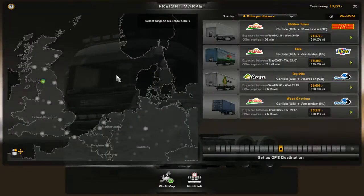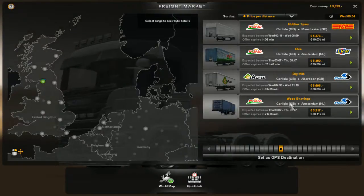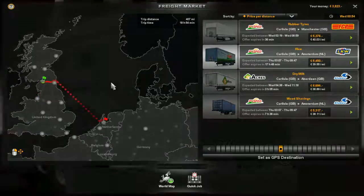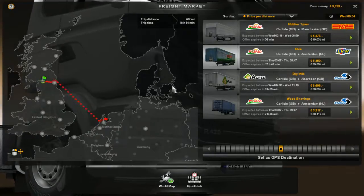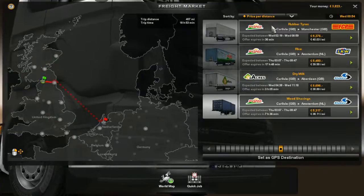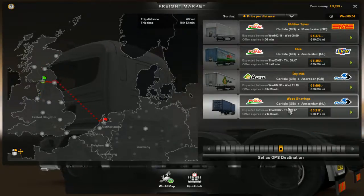I'm in Carlisle at the moment, my main base is in Glasgow over here. So let's see what we've got. Obviously this will show you the distance, like where you have to go — we'll cross here from a boat over here and drive there. Rubber tiles, rice dry milk, wood shavings.